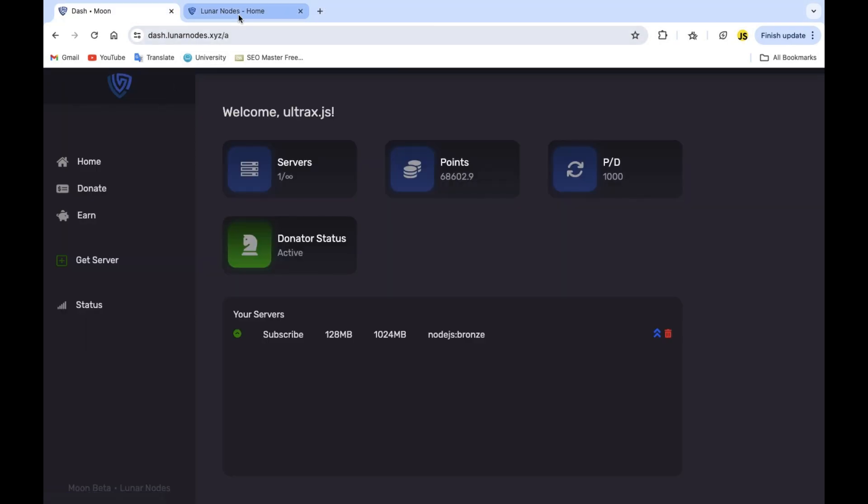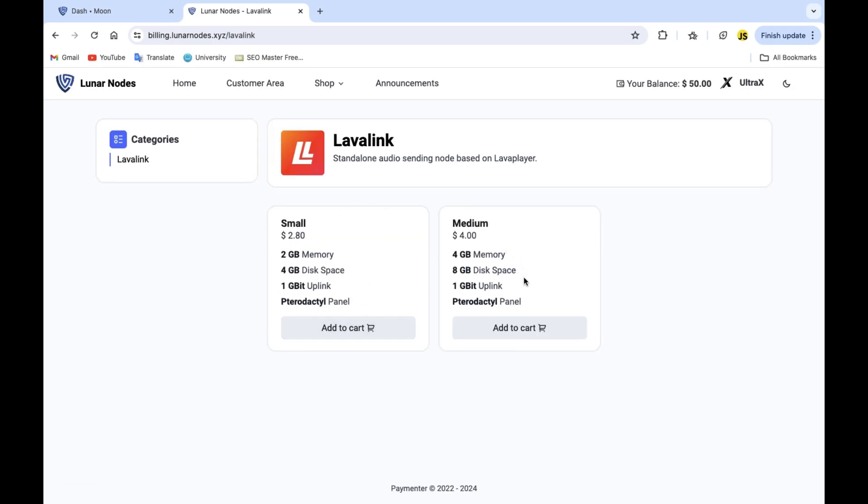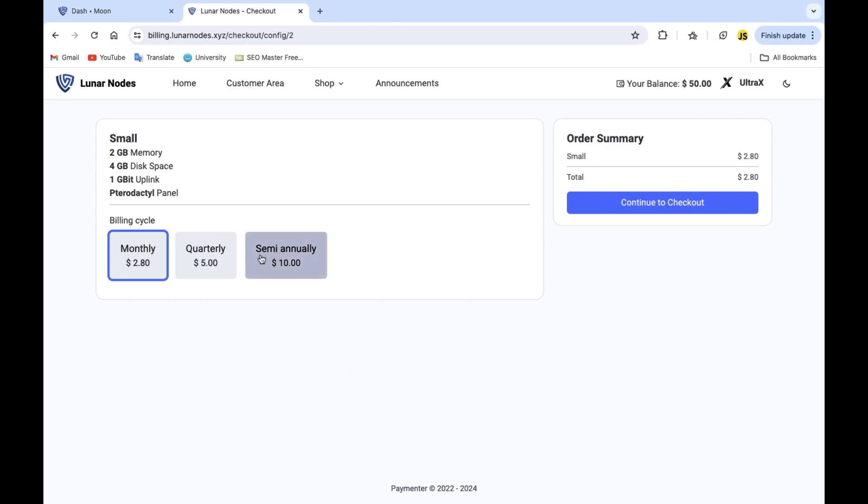One more thing — the Lavalink hosting. They have two plans: the small and the medium. Let's get the small one — add to cart — and let's get a semi-annual one.